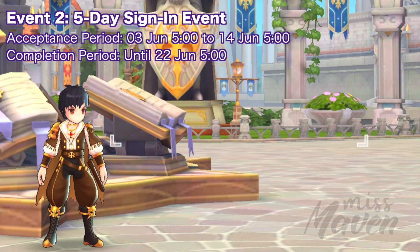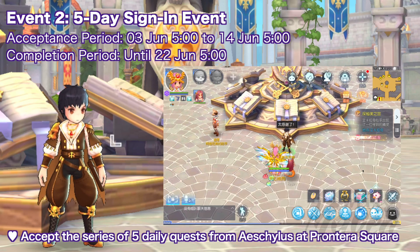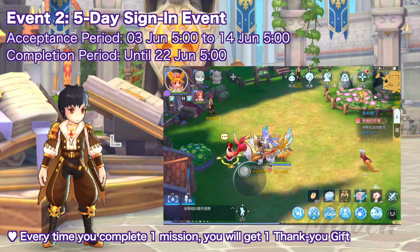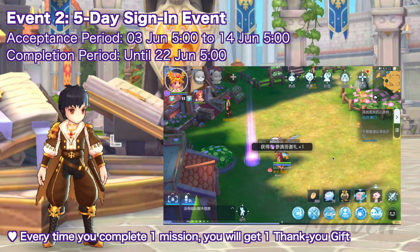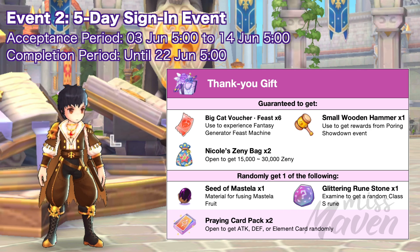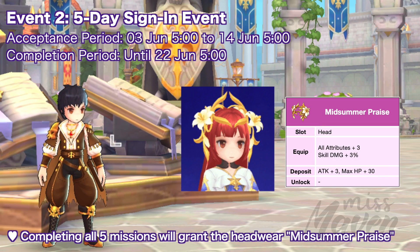Up next, we have the usual 5-day sign-in event where we'll get a series of 5 consecutive daily missions. Just go to the pirate NPC at Printera Square to accept this series of quests. Every time you complete one mission, you will get 1 thank you gift which you can open to get 6 Big Cat Voucher Feast, 1 small wooden hammer, and 2 Nicole's Zenni bag. You'll also receive one of the following items randomly. Completing all 5 missions will also grant the limited edition headwear, Midsummer Praise, which grants plus 3 to all attributes and plus 3% skill damage.